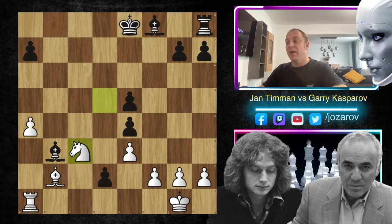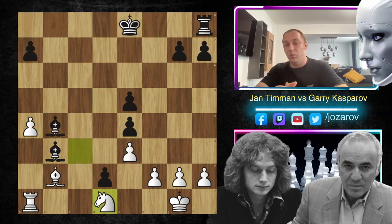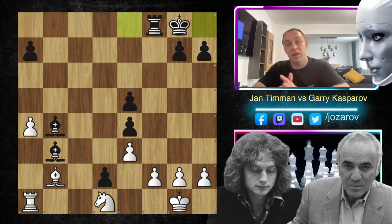Here Jan Timman played knight to c3, bishop to b4 by Kasparov, and now after knight to d1, it seems that white has maybe solved the positional and tactical problems in this game. But after the move Rxc4, Jan Timman resigned. It's great to see that the game ends when one player advances c4. After Rxc4 by Kasparov, Jan Timman resigned because he realized there's nothing much that can be done.